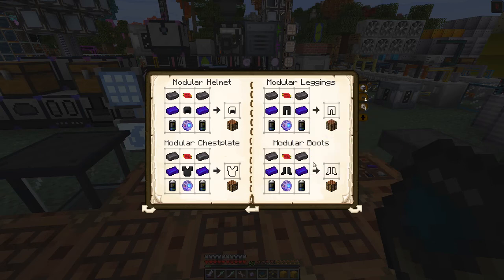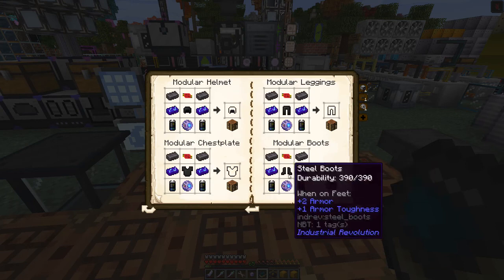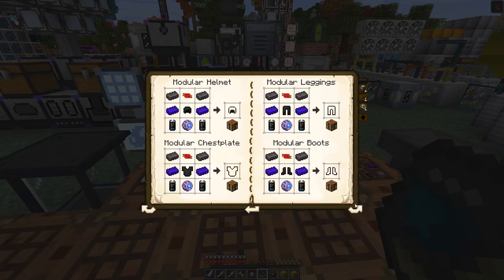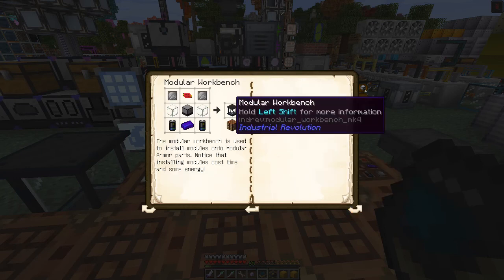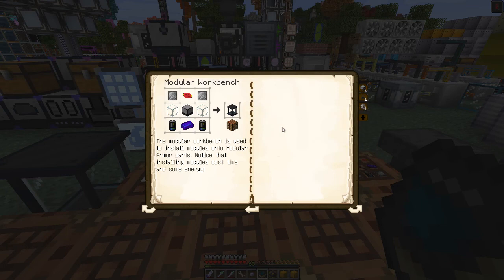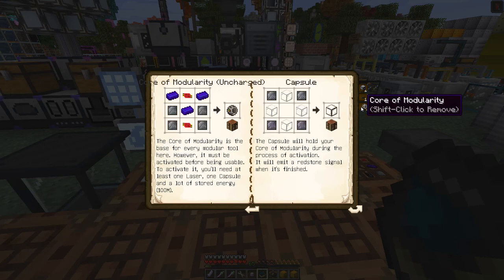The rest of it is fairly straightforward: steel leggings, steel helmets, steel boots. It looks like the rest of it is all identical except for the bit in the middle, which changes for the item you want. And then you get these modular boots. The next page tells you about the modular workbench, which we've already built. So let's go and have a look at this core modularity, because this is the one that's actually tough, especially for Industrial Revolution.